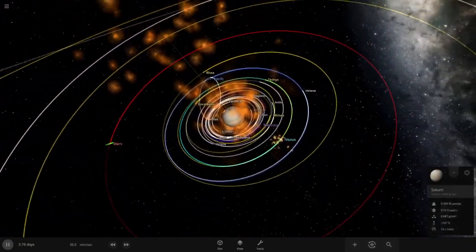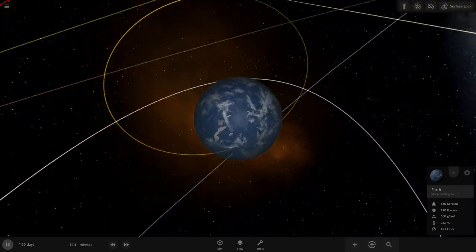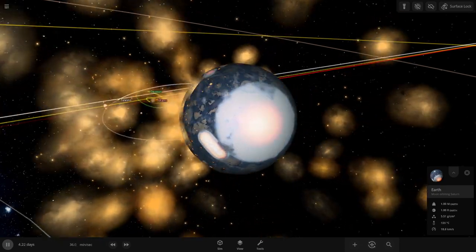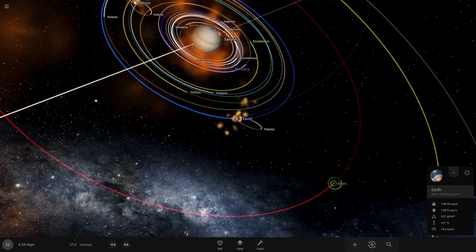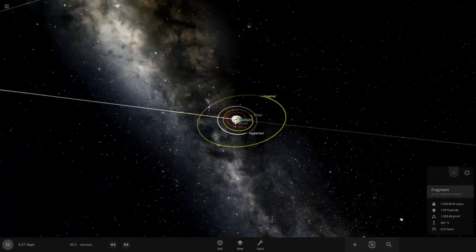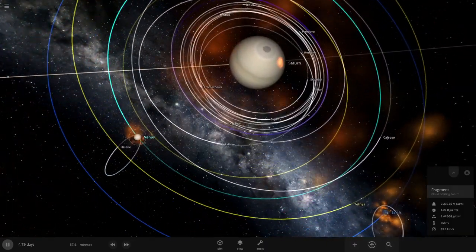Dione goes right into Venus — Dione's gone. Rhea could collide too... and there goes Rhea, right into the Earth. There's no chance there's life on Earth anymore. It'd be quite hard to have life around because we're so far from the Sun now. Mars is just chilling out there not doing much — it still has its two moons.